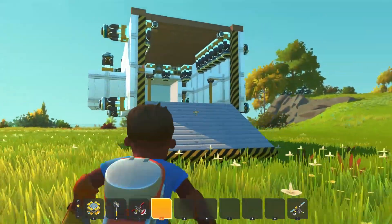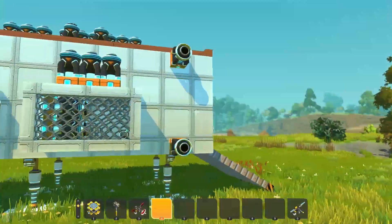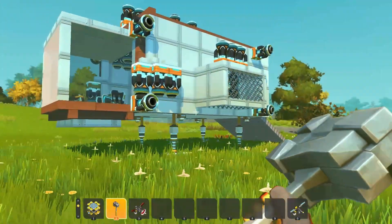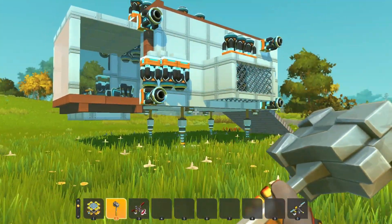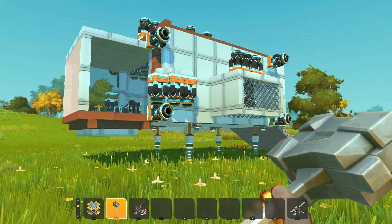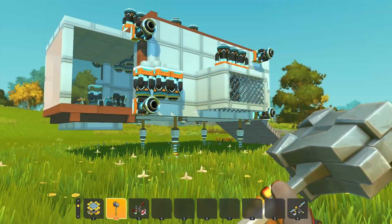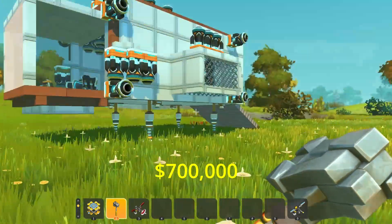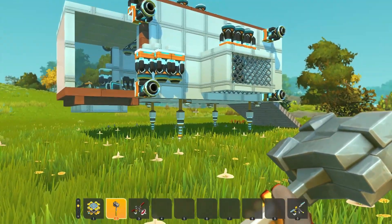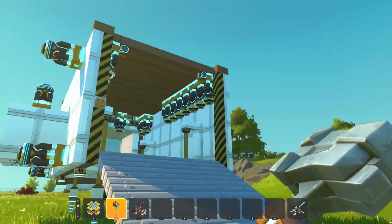Hello everybody, today we're going to be checking out my new spaceship I've made in Scrap Mechanic. This is a luxury Orange Tech ship — you might get a discount if you order the new Orange Tech ship package today. It's only seven hundred thousand dollars, which is pretty cheap in the Scrap Mechanic world. That's a joke, by the way.